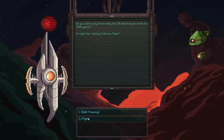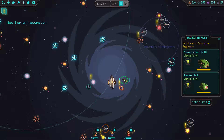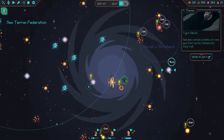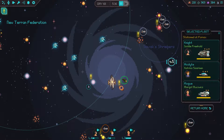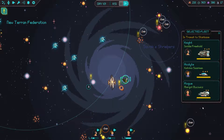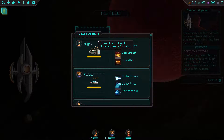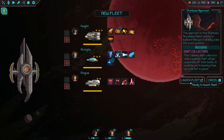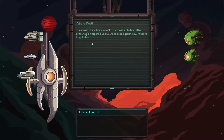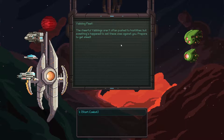Oh my god! Screw that, we're going to fight the fleet. This will hurt your credit score, I saw. You know what, you go to hell! Okay guys, go ahead and return home because apparently we have to fight the collection fleet. Go ahead and send the fleet — let's take these guys out. Launch the fleet to the debt collectors, I don't have time for their BS. The Yabblings aren't often pushed to hostilities, but something's happened to set these ones against you.